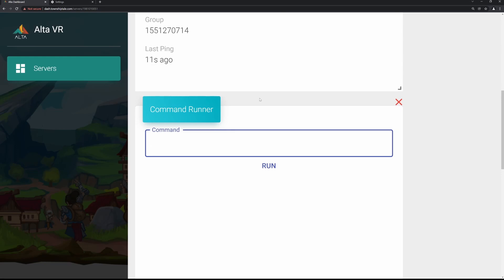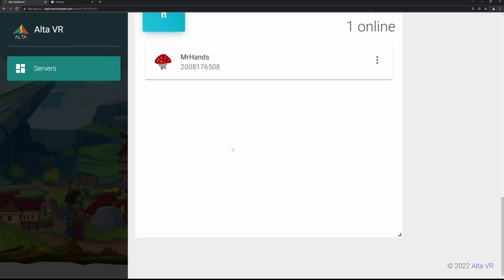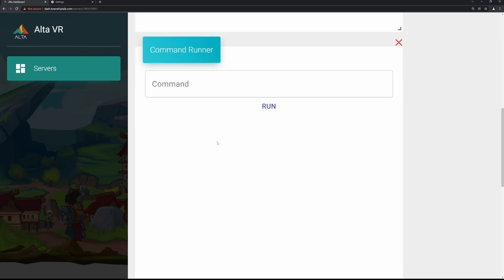That solves the main problem if you have a person logged in and it still says not connected. The other problem, which is very obvious, is you're probably not an admin if it's not your server. So if it's not your server, you're not an admin — don't try to do this, it's not going to work. If you're not an admin, you can still technically see people online, like Mr. Hands here, and see info about that server.